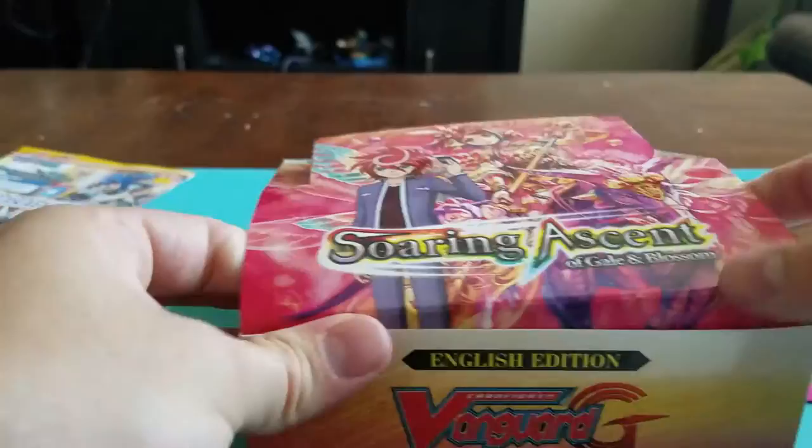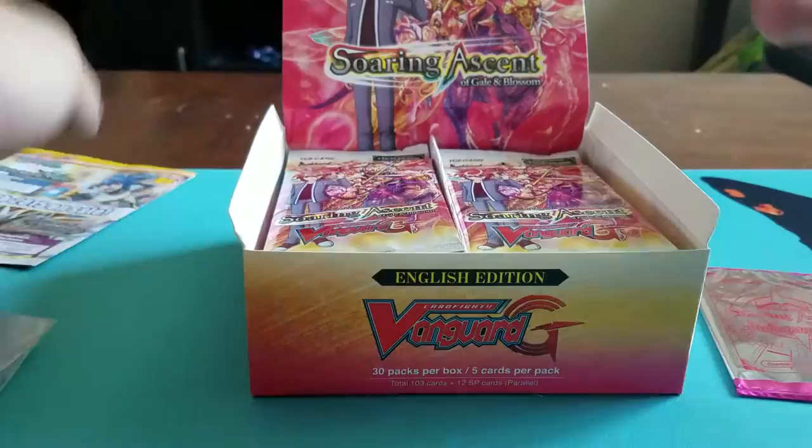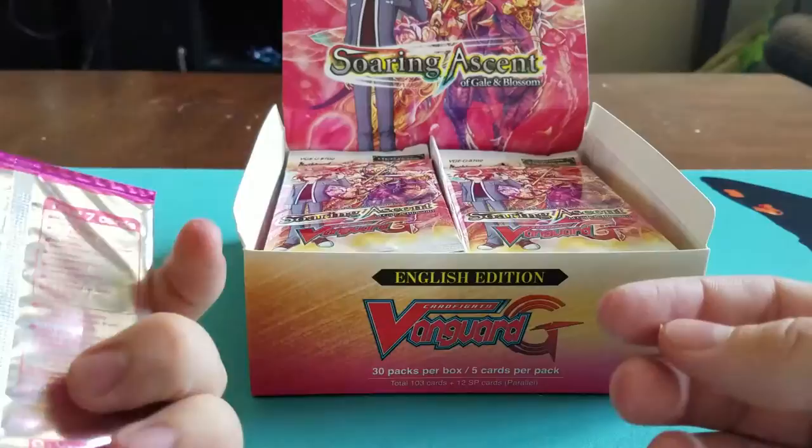I really like the box art on this one because it looks pretty, so I'm going to open it up. Oh look — came with this little insert talking about the legend deck and the new trial deck and all old stuff. And then we have a pack here of a promo card.